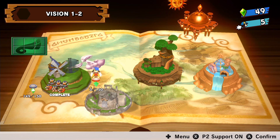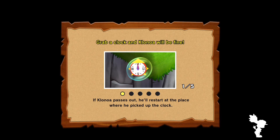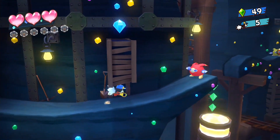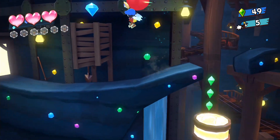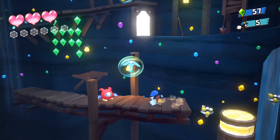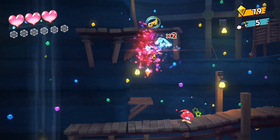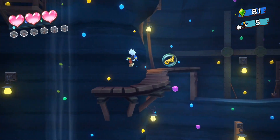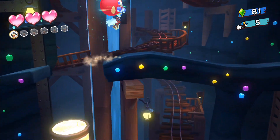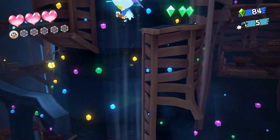That basically does it for Vision 1-1. Now let's move on to Vision 1-2, where we're exploring into the caves. Something worth noting — I love the UI in this version of the game, because it shows how many hearts you have, how many jewels you're collecting, how many lives you've accumulated, and it also shows outlines for the collectibles — similar to the star coins in New Super Mario Bros., star medals in Super Mario 3D Land, and green stars in Super Mario 3D World.